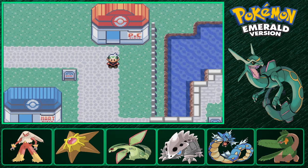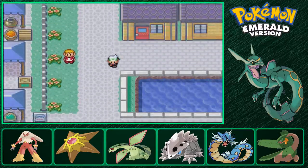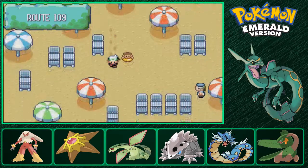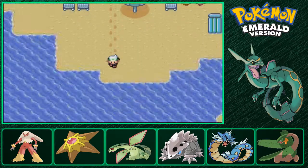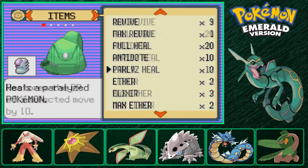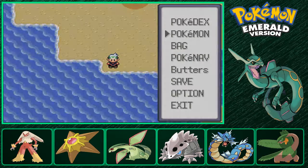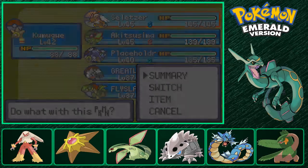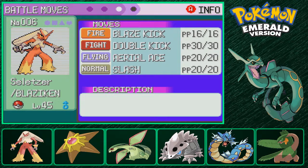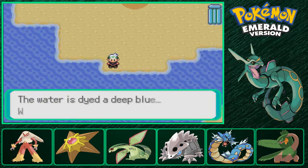In this episode we're going to take care of a loose end that you really should have gotten to a little earlier, considering the levels of the trainers that you fight along the way. Off screen I went ahead and used the PP Max on Blaze Kick, so now he's got 16 power points for it as opposed to 10 - that'll be useful.